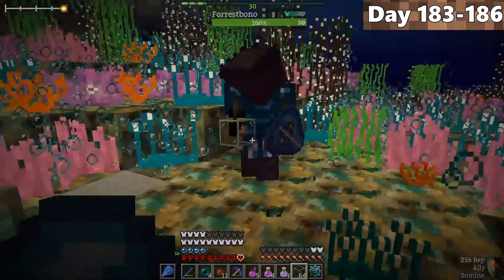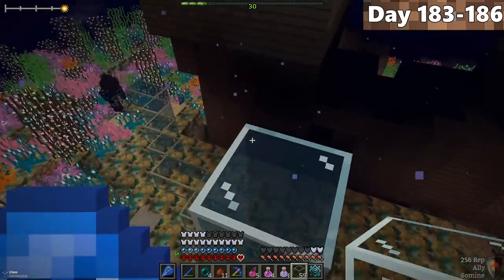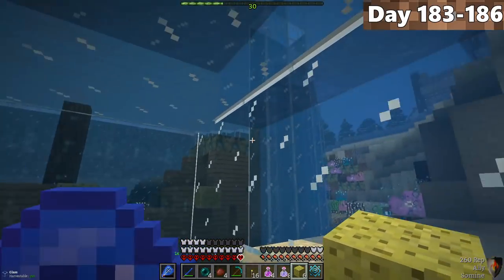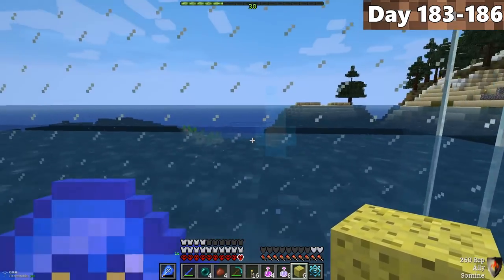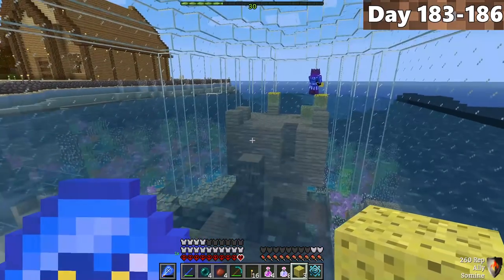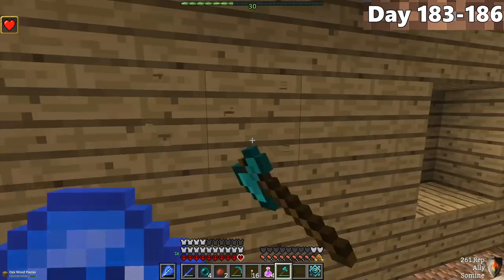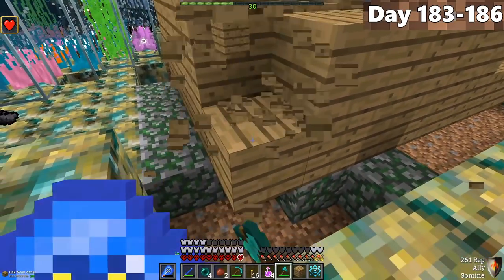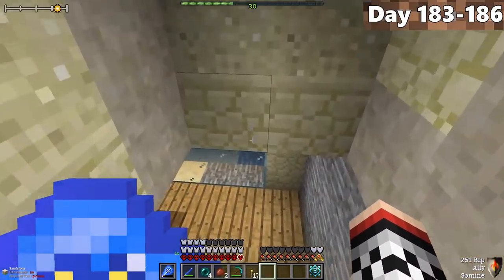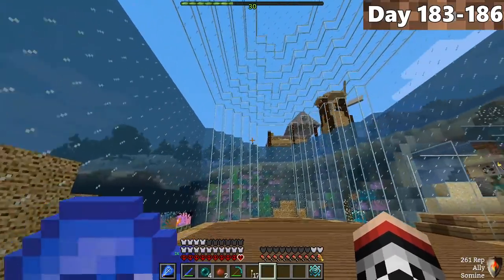Since the past couple of weeks had been very stressful — killing a sea serpent, killing a wither, and clearing the stronghold in the Beneath — we needed something to relax. So we started working on our underwater base. We built a staircase leading down into it, and used our sponges to remove all the water. You dry wet sponges by putting them in a furnace. Once the water was removed, we cleared out a shipwreck, put in floors, and the underwater base looks insane.